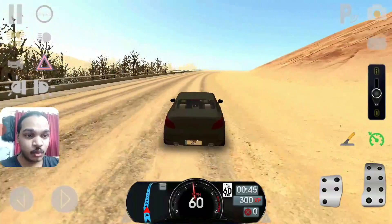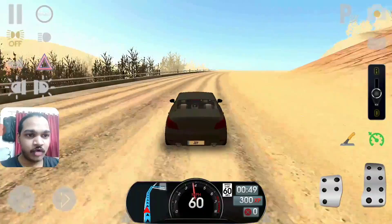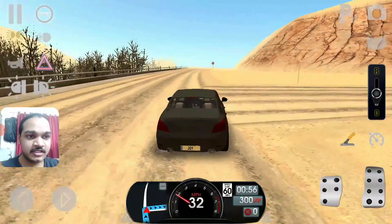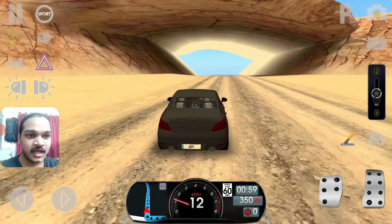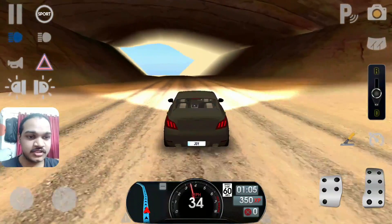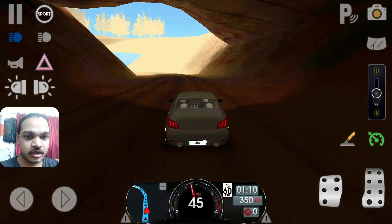Last time I did Paris — that's the first map of Driving School Sim — and then second is Las Vegas, and then third I did Moscow. But this time, this is the fourth map that I am playing right now: this is Saudi Arabia.